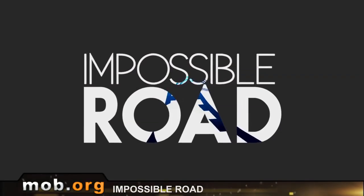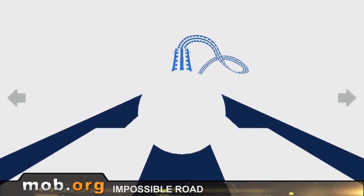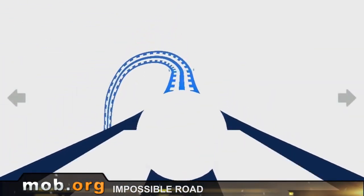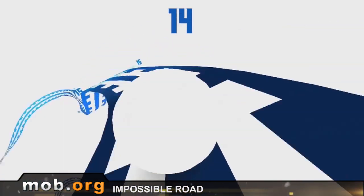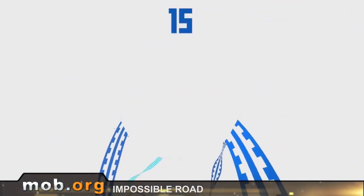First up, Impossible Road. Here's a runner — or maybe I should say a roller — for those who have wanted something brand new for a long time. We operate this white ball as it rolls along this elevated track through space. Everything you need to do involves taps on the sides of the screen to stay on the trajectory as long as possible. This trajectory has no end, which is why we can call it a runner. The simplicity of the gameplay and the graphic design is captivating, and it's sometimes hard to stop playing.